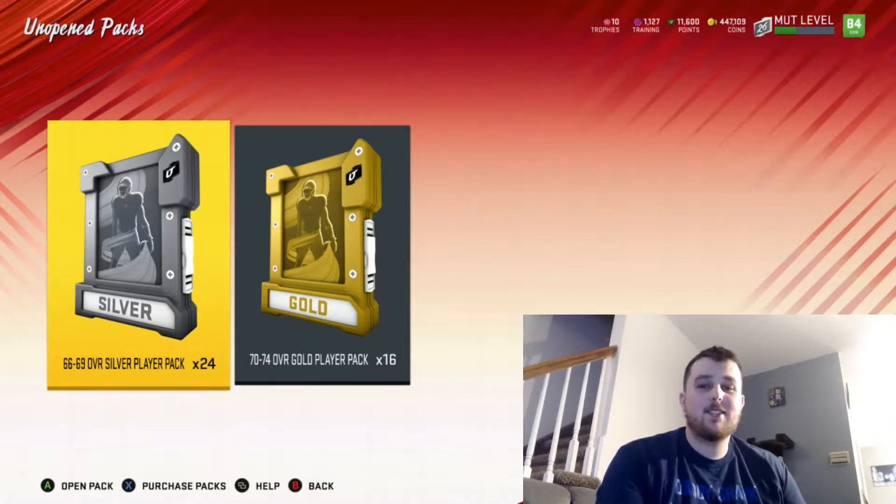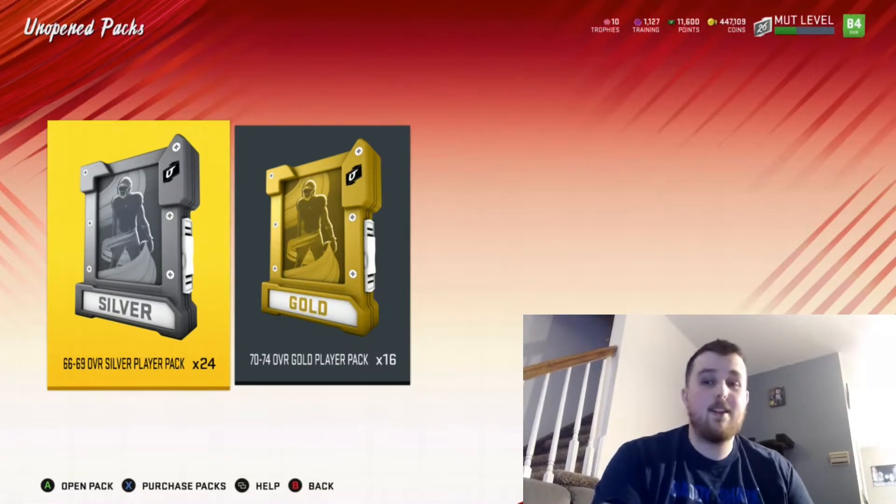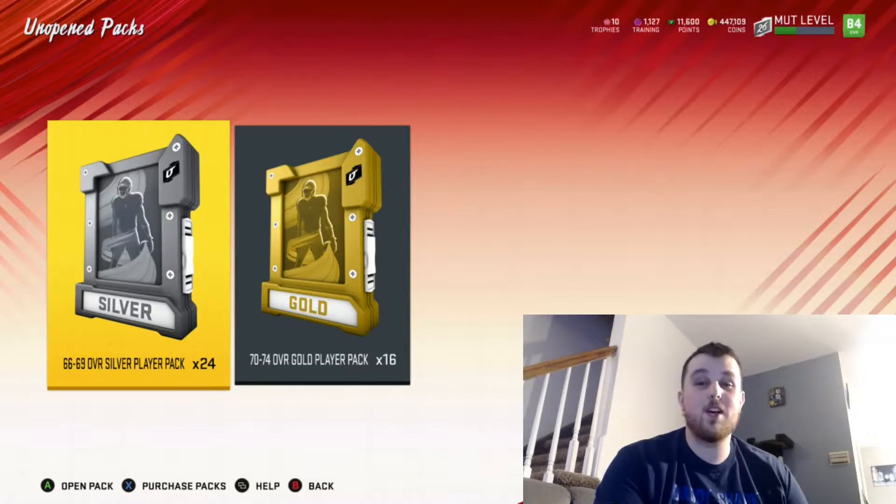The whole hope of that strategy is to try to pull some power-ups, which right now are really hot in Madden and going for a lot of coin. So I went and exchanged a lot of my silvers. I have 24 packs of 66 to 69 overalls and 16 packs of 70 to 74 overalls, hoping to pull a few power-ups and make some coins from stuff just sitting in my item binder that was going to quick sell for training anyway.